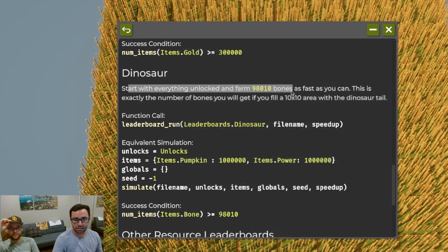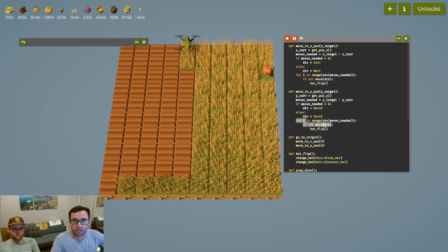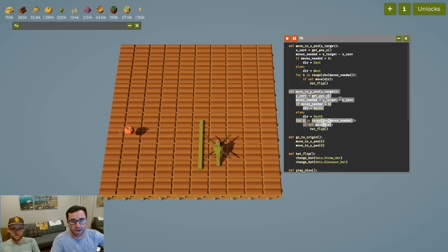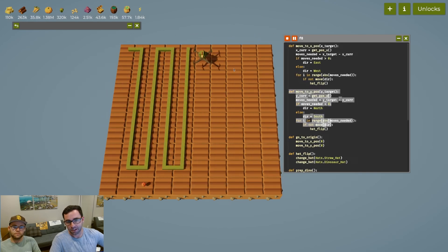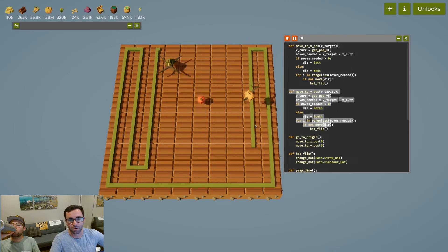Dinosaurs. We start with every hand locked and farm 98 — that's the number of bones you get if you fill a 10 by 10 area with the dinosaur tail. So we already have a dinosaur script; our current code just turns into the dinosaur with the tail and it moves along a predefined path across this grid where it just never intersects itself, and then eventually this will run and fill up the entire grid. You can see the way it's moving right now it's never going to intersect its original position until the tail is like the entire length of the game board.